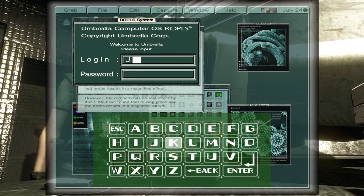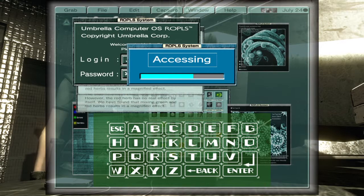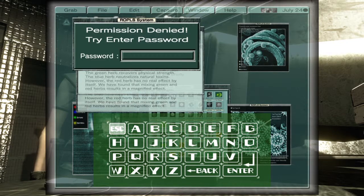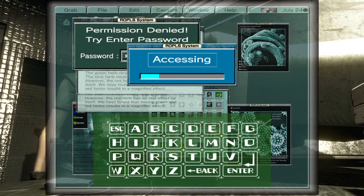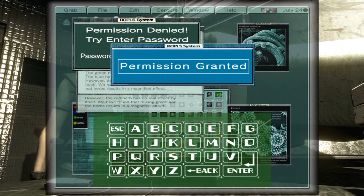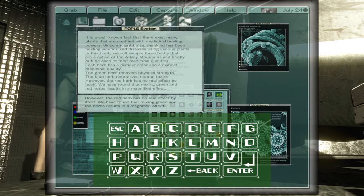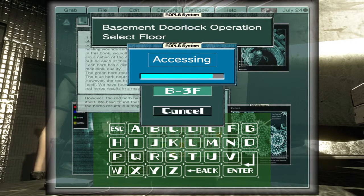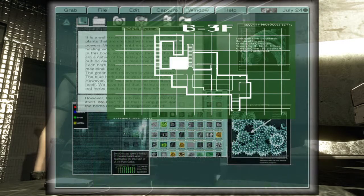Anyway, the password is John and the code is Ada — Ada Wong, for whoever doesn't know. The first password is what we learned from the x-ray room itself. For the next set of doors on the B3 floor, they're just unlocked like that — nothing special.